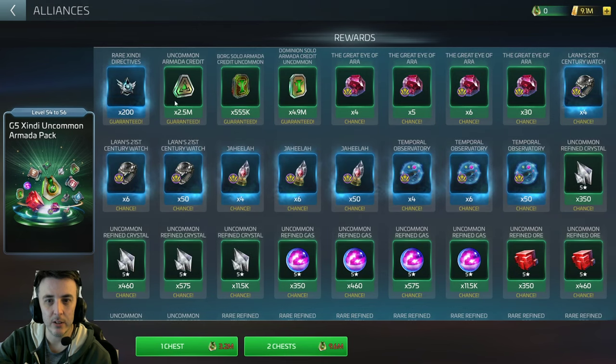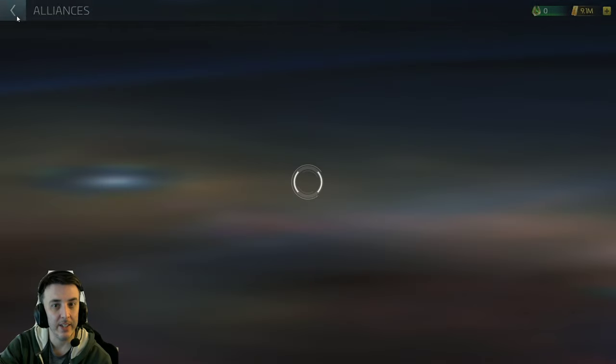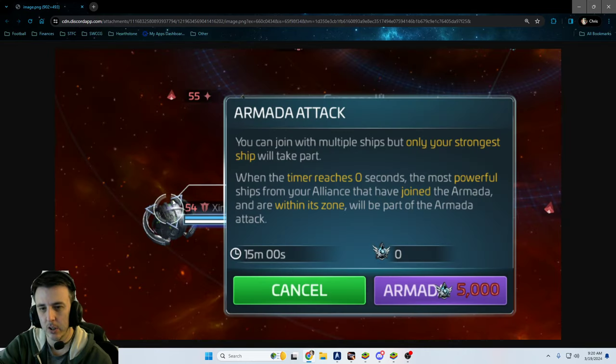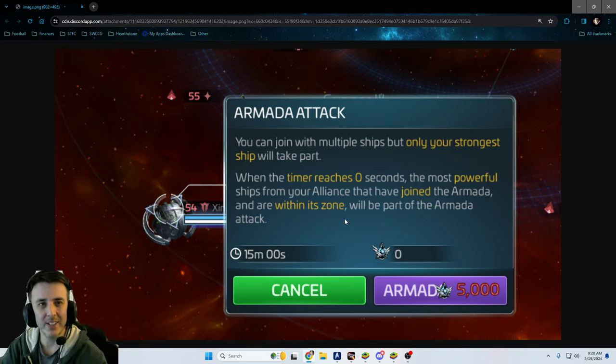You get 200 rare Zindi directives per box chest open. And again, 200 rare directives looks awesome because that's what you would normally pay to start a rare armada — except in this case these cost five thousand to start. So if you're opening one box, even every day, you're looking at 25 days to accumulate enough credits to run a rare armada.